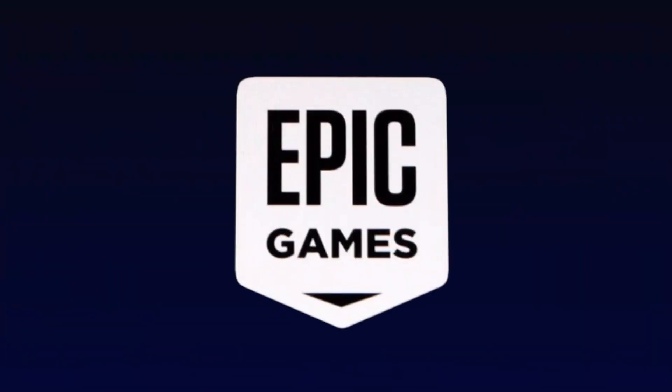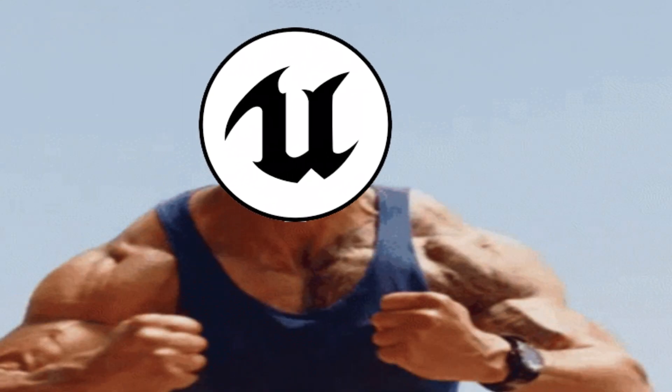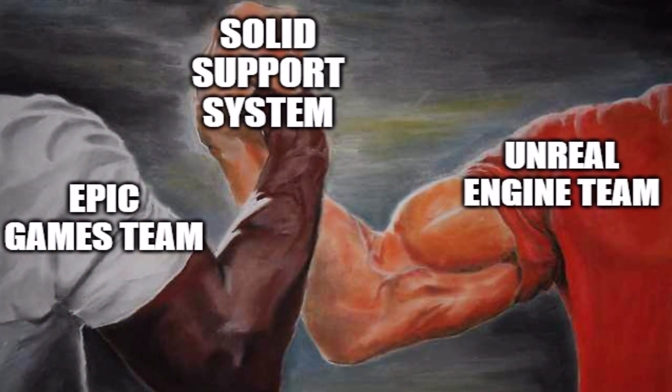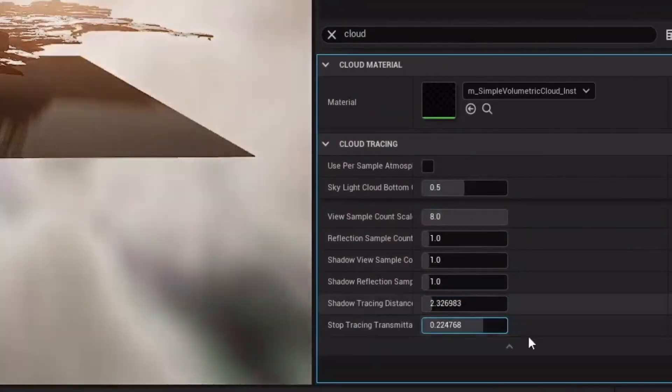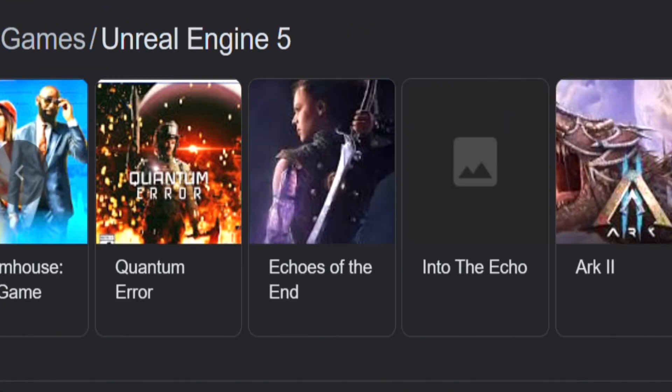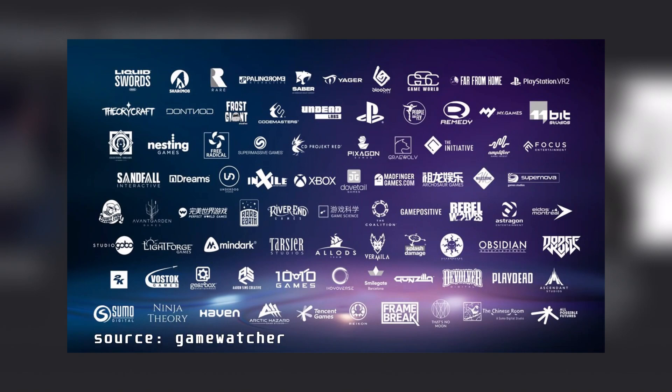The Unreal Engine, which Epic Games is famous for, is a strong engine with widespread industry application and a strong support team. It is mostly used to create real-time 3D games, and half of the games in production or already made this year use Unreal Engine 5.